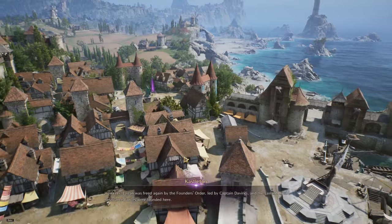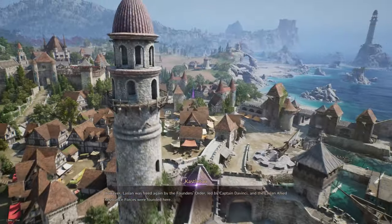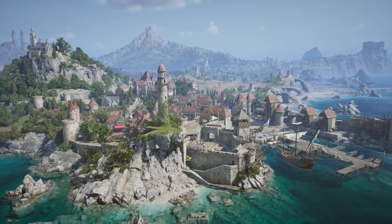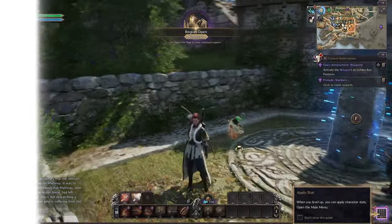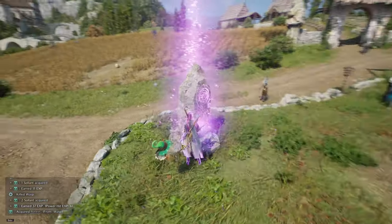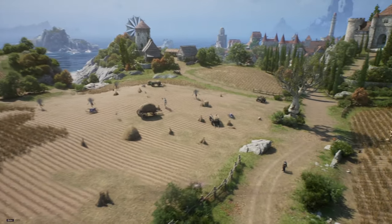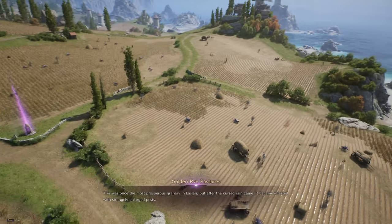Laslan was freed again by the Founder's Order led by Captain Da Vinci. Da Vinci allied resistance forces were founded here. It's so pretty — kind of like WoW and Black Desert in a sense, and pretty much every other MMORPG. This is our other waystone we have to activate for the quest. It has zones — this is the level one through three zone.